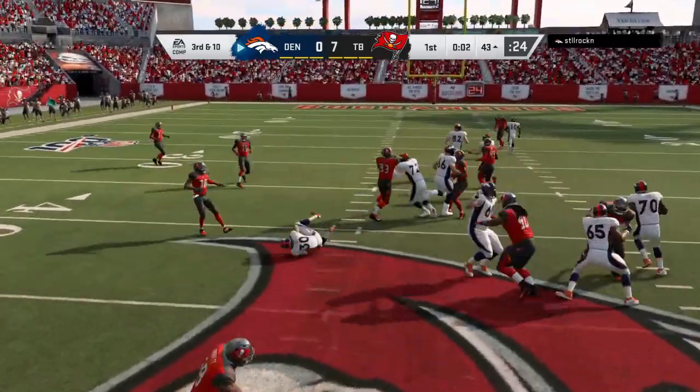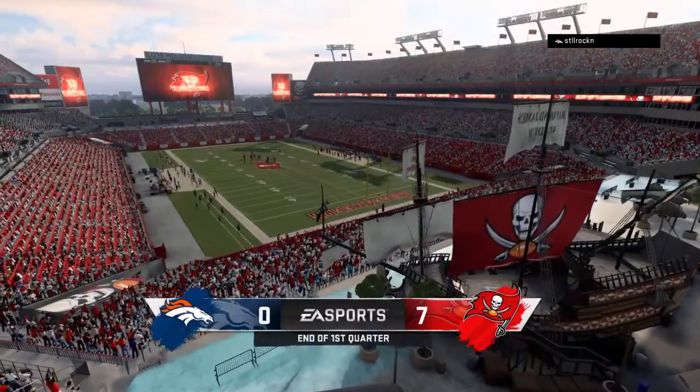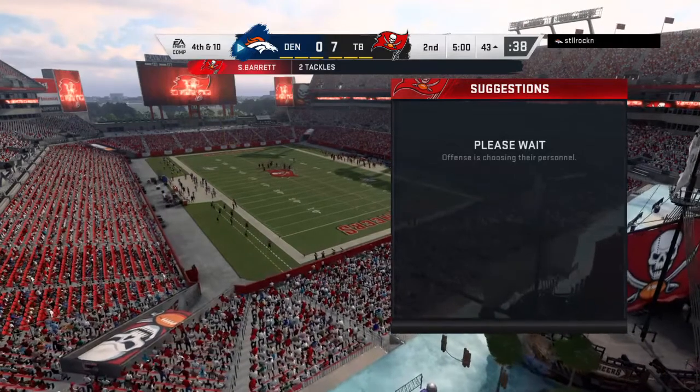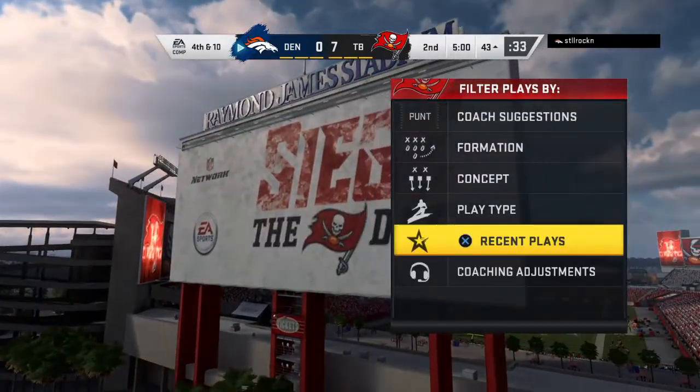On third down, here's Lindsey. No gain there on the play, and that's going to leave him with a fourth down. Well, that didn't appear to be a run, but he just darted in once he saw the run develop. That appeared to be a case of see ball, get ball.